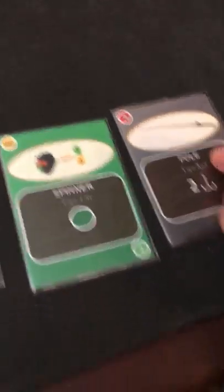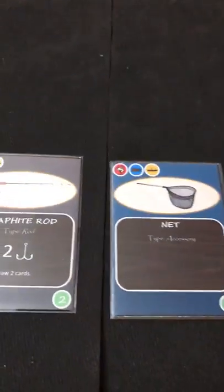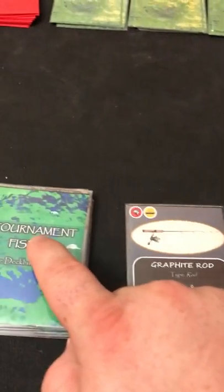After discarding all played cards and drawing back up to five, I get a net, a popper, and a spinner — the green one I need. I need to shuffle, then draw one more and get another pole. I need one more power to reach five — hopefully by drawing two cards next turn I'll get at least one more pole. Two turns done, time to speed things up.